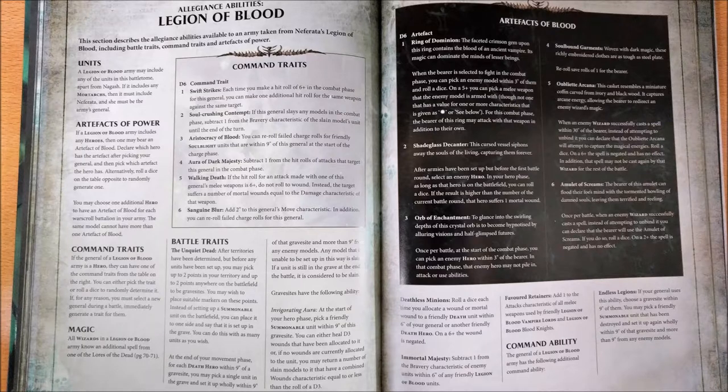On the contrary, you also have to remember that some models like the Coven Throne can make great use of this command trait, because you have the Spirit Host providing mortal wounds, but you also have both the Vampire Queen and the Maiden who will be able to benefit greatly from this command trait, so pay attention to this.